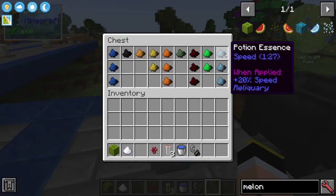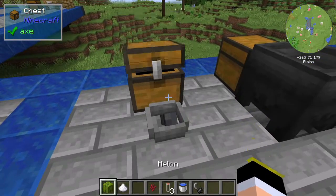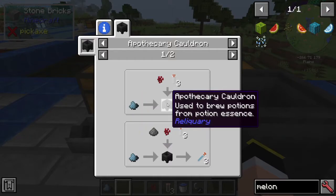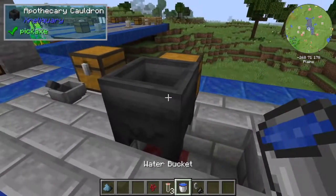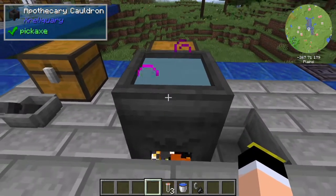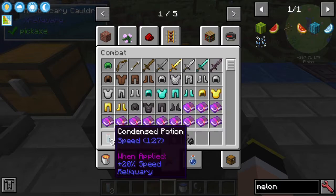I'll show you an example: the potion of speed (1 minute 27 seconds). To make it, go into the recipes in JEI and you'll see it's a melon with sugar. Put a melon and sugar inside the Apothecary Mortar, and now I have the essence. To make the potion, right-click the essence into the Apothecary Cauldron with water and fire under it, right-click with nether wart — now you have particles — then right-click with the vials, wait a moment, and there you go. Now I have 3 condensed potions of speed.